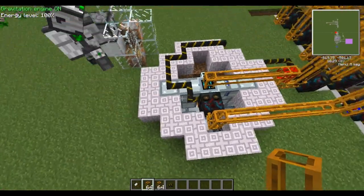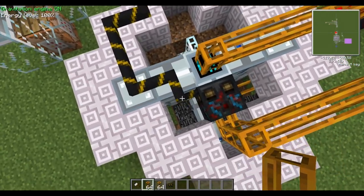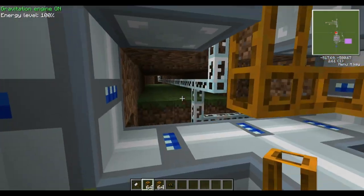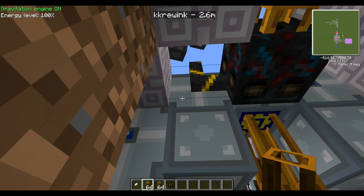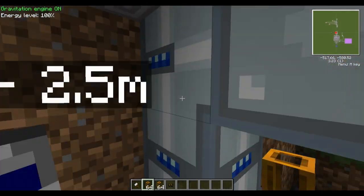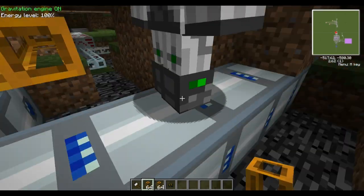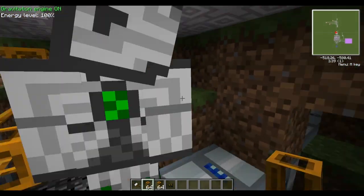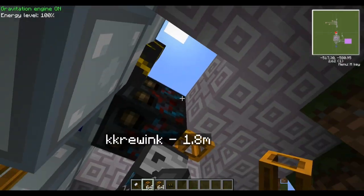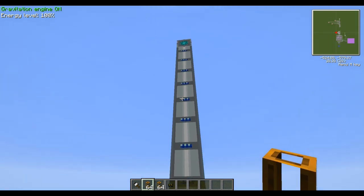Completely self-sustaining in terms of power and materials. We'll show you the setup we have for the fusion reactor. We have the superconductor wire that goes into two superconductors, which then outputs into this wire here, and that wire goes and meets up with the other one and puts it into a matter fabricator.